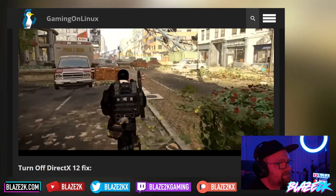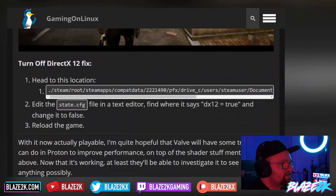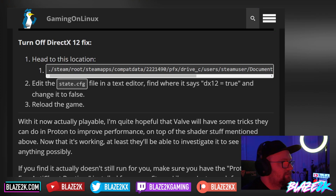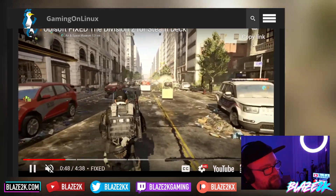Are you guys tempted to play Division 2? There is a DirectX 12 fix — you need to turn off DirectX 12. You've got to head to a location on your Steam Deck's drive, open up the state.config file in a text editor, and where it says DX12 equal true, just change that to false, then reload the game and boom, DirectX 12 should be turned off. Easy peasy, lemon squeezy.